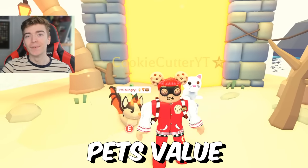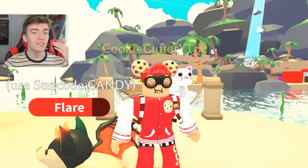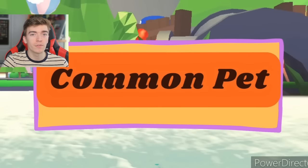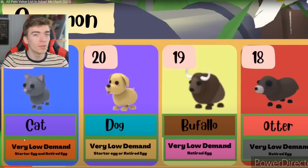Every Adopt Me pets value. With over 347 pets to collect in Adopt Me, some of you might want to know what the rarity of them are. So let's check them out. Starting off with the event pets — the pets that we don't get to keep. Adopt Me has never added back the Scooby-Doo, the pumpkin, or the 2D kitten. Maybe they will in the future. So let's jump straight into the common pets and find out what is the most common common pet.